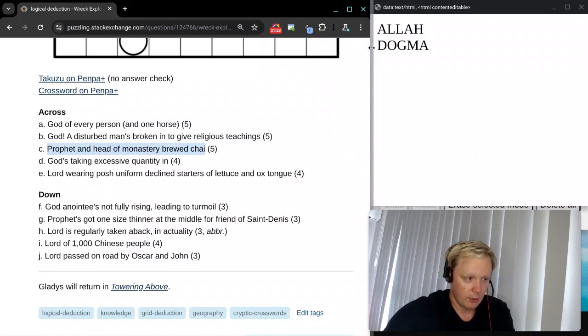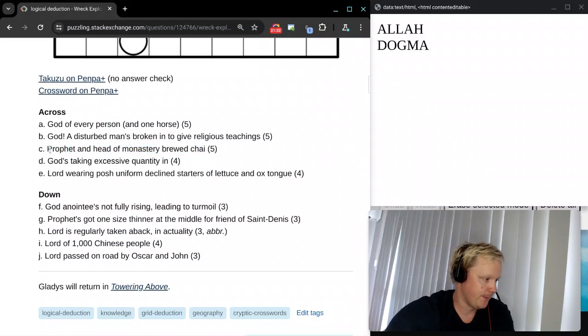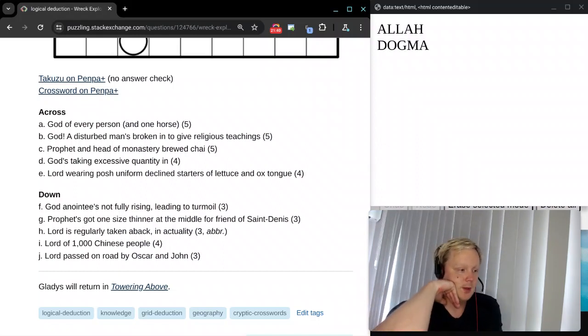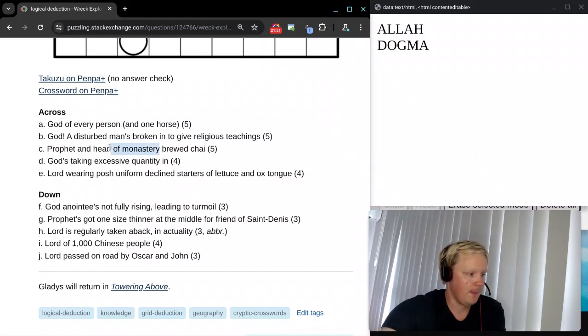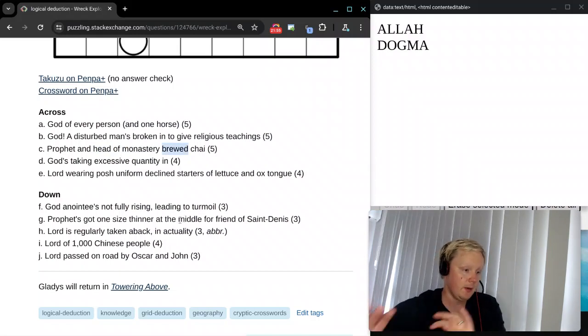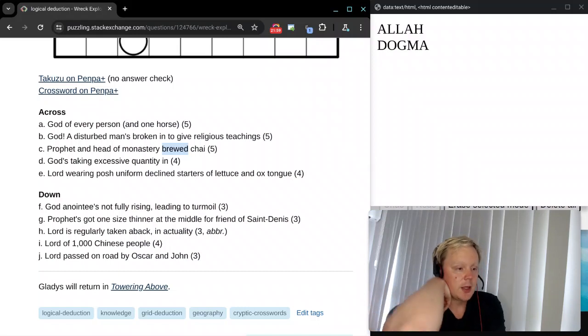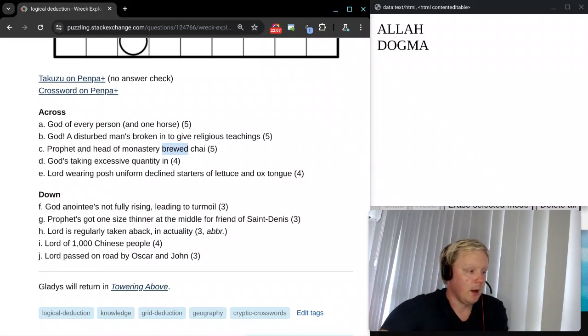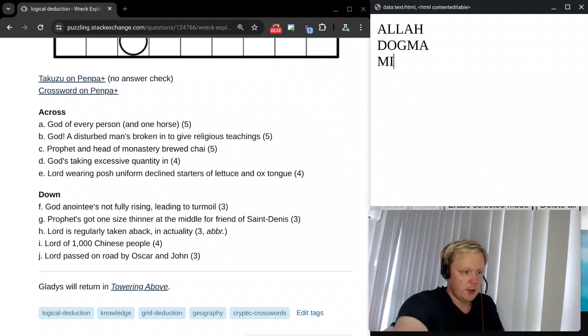Clue C: Prophet and head of monastery, brewed chai. Head of monastery is its first letter — M. Something is brewed — again mixed, put the letters in a different order. If you brew the word CHAI, you put the letters in a different order. Put that after M for head of monastery, you have five letters, and we need five letters. So prophet is the definition part — we need M plus an anagram of CHAI. And you get Micah, which is the name of a prophet.